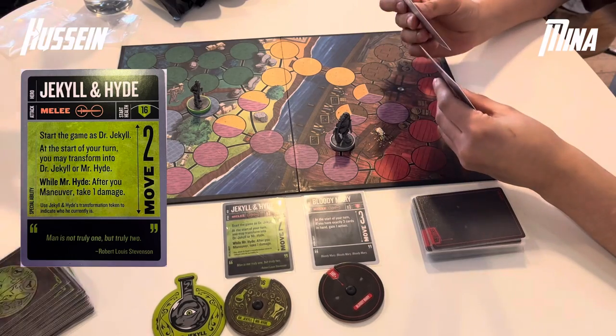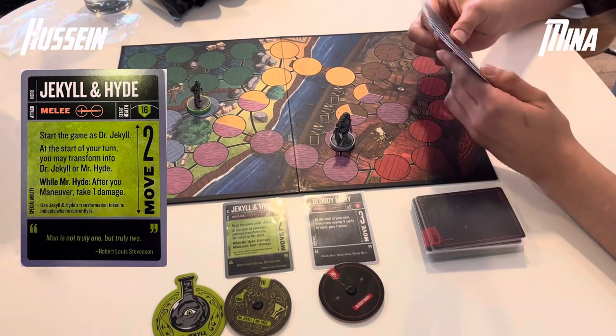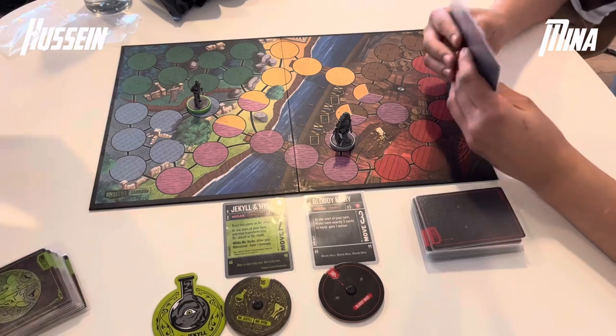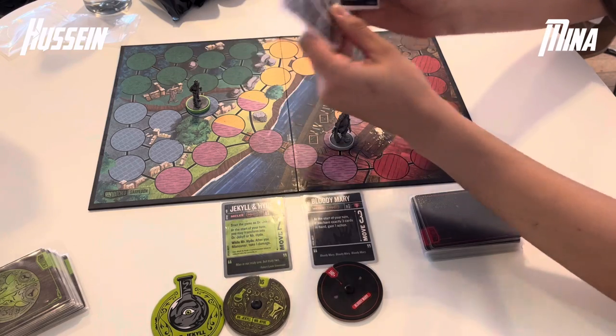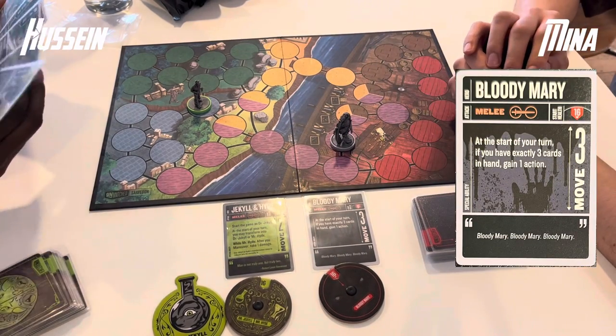Hussein is playing Jekyll and Hyde, a solo fighter with 2 movement and 16 health. He can transform to either Dr. Jekyll or Mr. Hyde at the start of his turn, but if he moves as Mr. Hyde he will take a damage. Mina is playing Bloody Mary, also a solo fighter with 3 movement and 16 health.